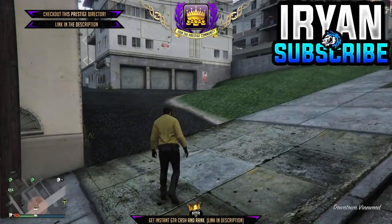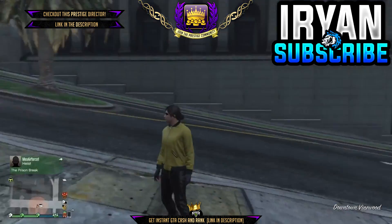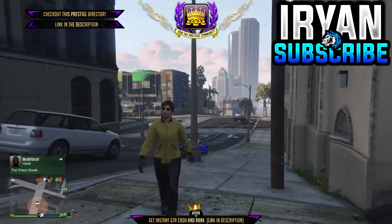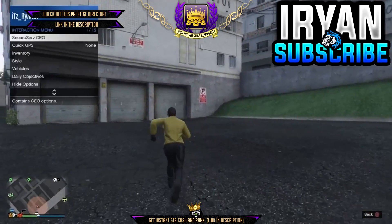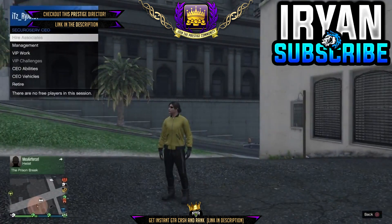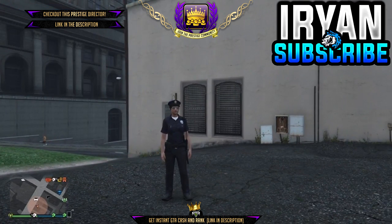Then, as soon as you launch into a free mode session, you will notice you don't actually have the cop outfit — instead you have the demon outfit but without the mask. To actually get the cop outfit back, all you need to do is open your interaction menu again, go down to secure serve CEO, go down to management, go down to style, and return the outfit section back to none. And as you can see, you now have the cop outfit in GTA 5 Online.